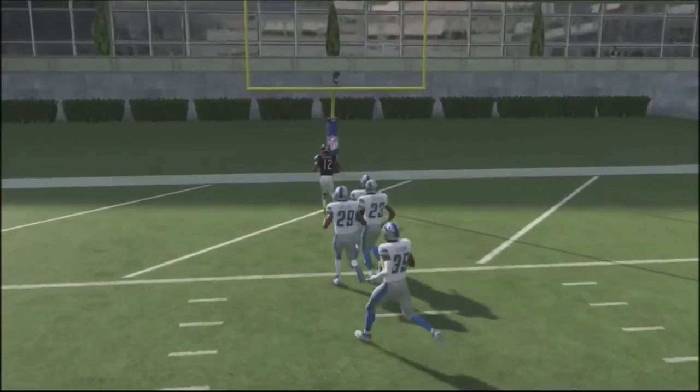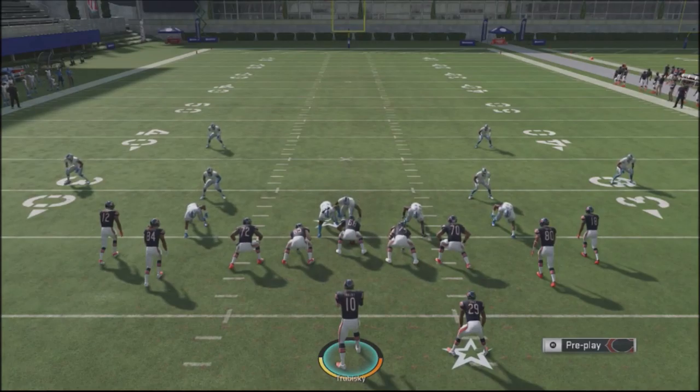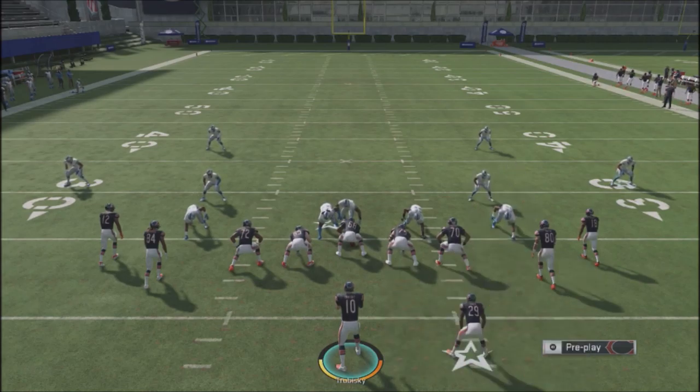I recommend going into the lab and running against the Palms defense — it's got a ton of holes in the way coverages are set up. You can use deep comebacks, deep outs, dagger concept, sluggo, clown routes, and Ohio is obviously going to get you easy touchdowns. Establish Ohio on one side and a clown route on the other side, and there's no way he can match up. He's going to have to get out of Palms defense. If you like these tips, smash the like button, and I'll be rolling out more offensive and defensive tips to take your gameplay to the next level.